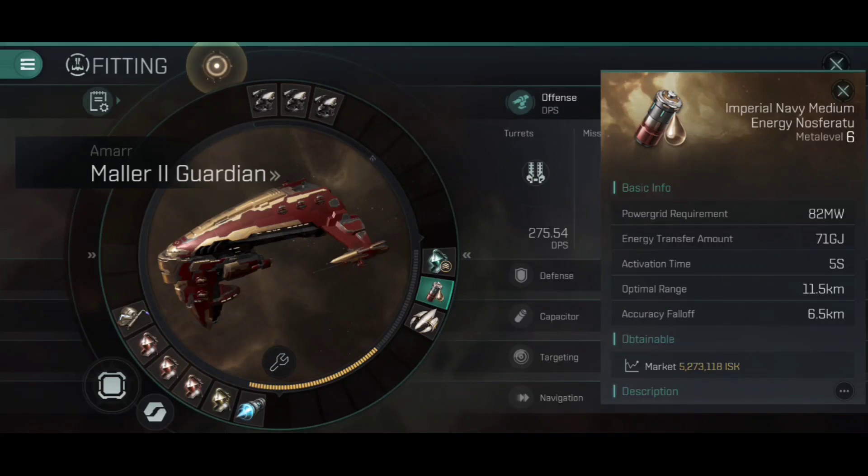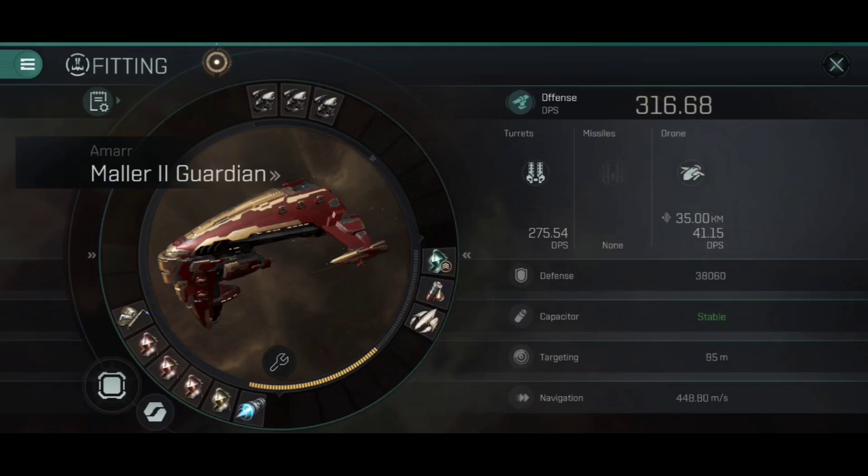For PvP, I've heard of people putting on neutralizers — things like large neutralizers — to help deal with frigates and interceptors that get close. I personally feel this is a waste of your capacitor and could jeopardize your tanking capabilities. Let other people focus on the combat; you need to focus on survival.